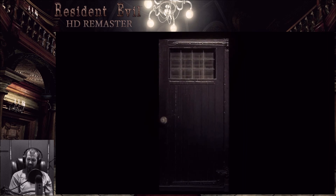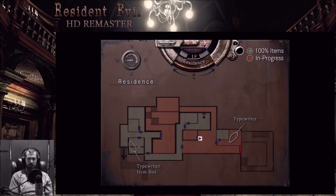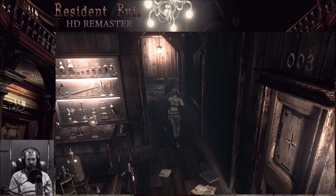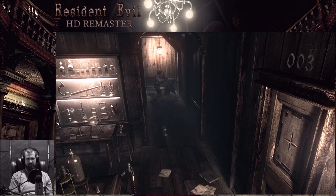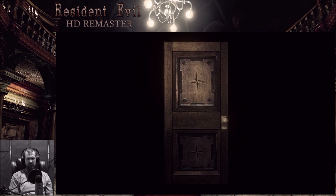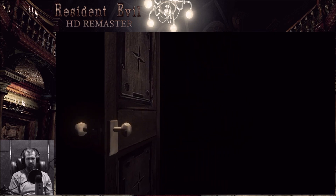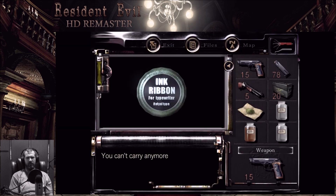Maybe I did read it last time, I don't actually know. So what do I do with the V-Jolt? Okay, this is where the... that's where the beehive was. Can we find the plant? What is that? I don't care about that.